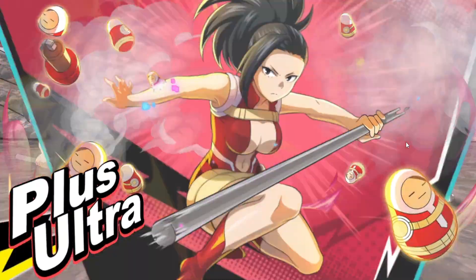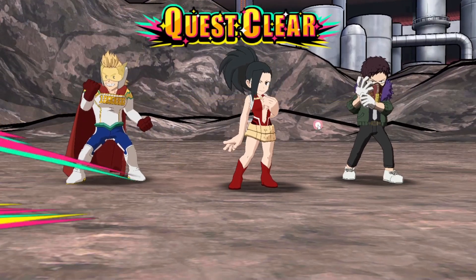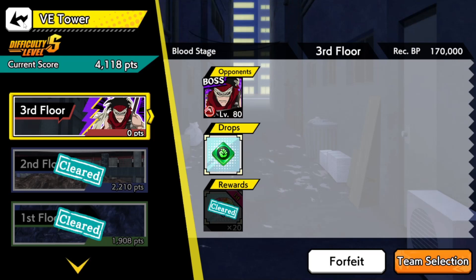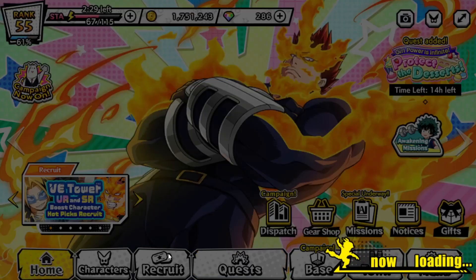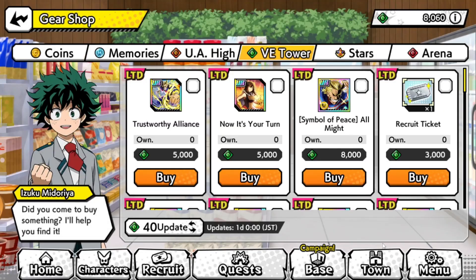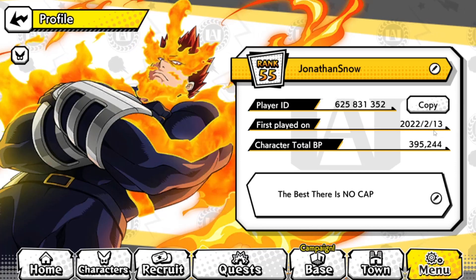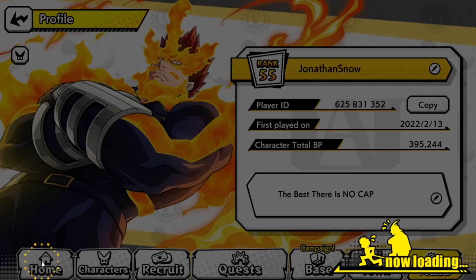All right, so this is actually the Stain S Tower, which I'm able to complete pretty easily. I should probably make a video on that to show you guys my team and stuff like that. So we've got 8,060 currency — I don't even know what that currency is called. I've been waiting a while for this. My account, if you look at my profile, was first played on the 2nd of the 13th, and now we're on the 21st, so it's been a week and one day. Some people were saying it was going to take over a month, but I guess for me it was different.